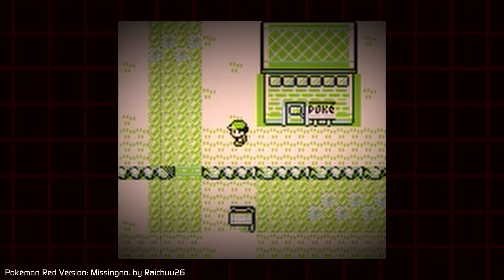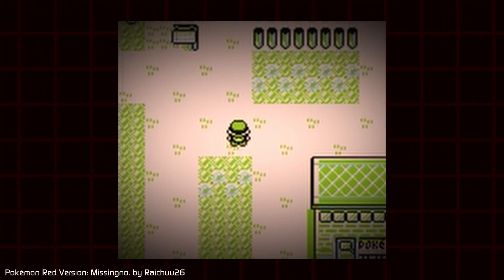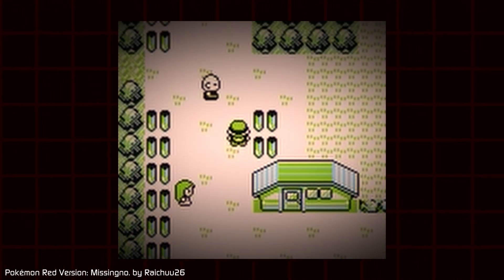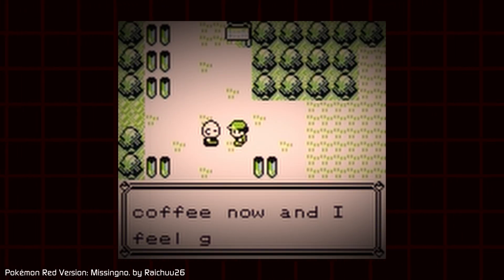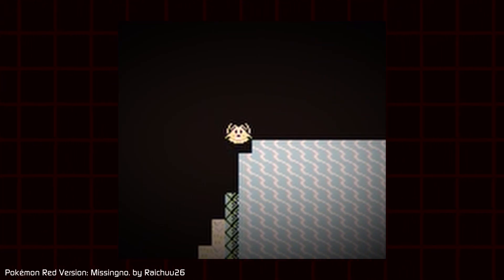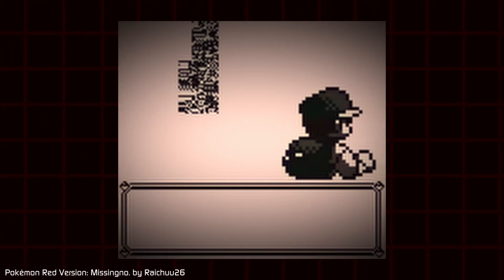In Pokemon Red and Blue, there is an old man in Viridian City. If you listen to what he has to say, make sure you're not too quick in going away. For if you choose to go for a coastal swim, you might encounter... them.